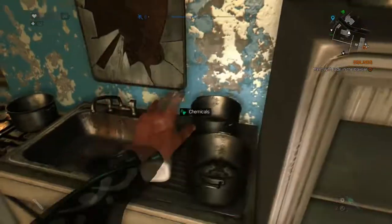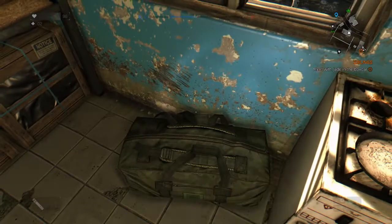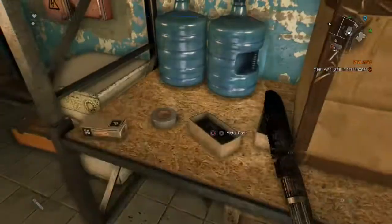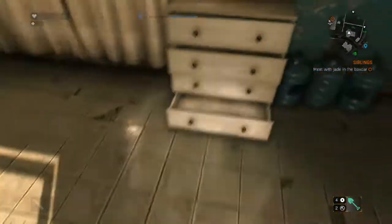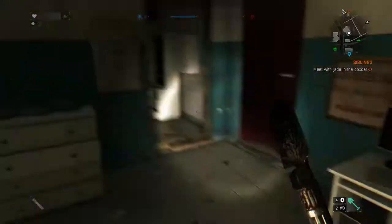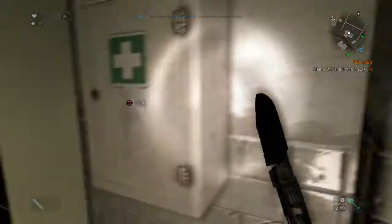I don't know how many places like these there are — I haven't really been around the map a lot looking for stuff. But I just know this place is great for scavenging, and this isn't even the best part. They have some medical supplies downstairs. Right here you can get some gauze, and some more gauze.